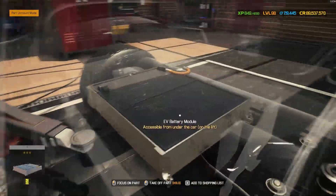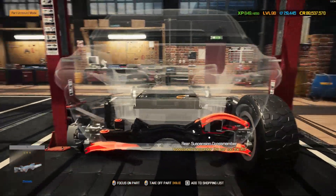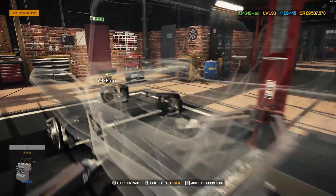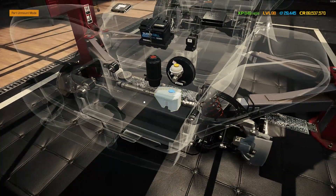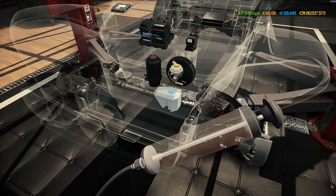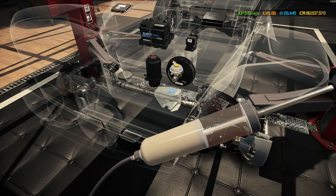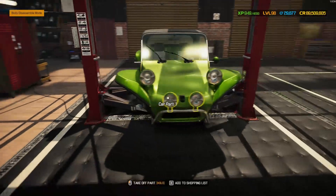We have an ECU, a fuse box, the battery, the ABS pump and module, the brake servo, power steering reservoir, and the washer reservoir to drain liquids from. Down the back there's a big EV battery module, and then the rear suspension — we are missing an arm at the top and a few bits, but we'll sort that out later. Let's get these liquids drained and start stripping the rest of this out.